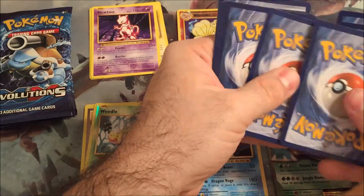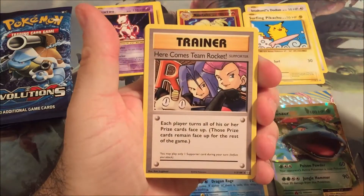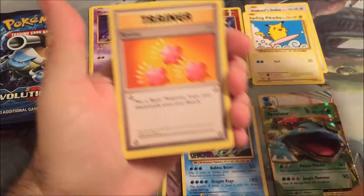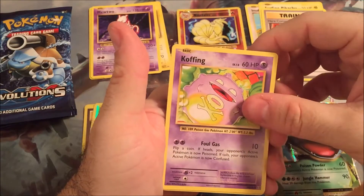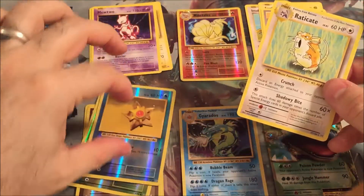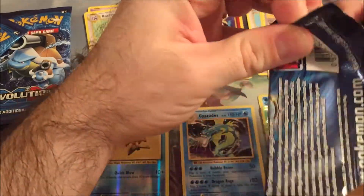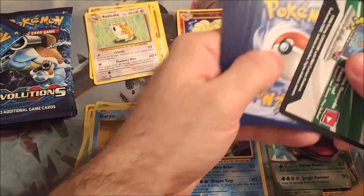Next pack. Here comes Team Rocket - for some reason I feel like that's... yep, it is a Secret Rare. It's another Secret Rare. Revive, Koffing, Staryu as a Reverse Holo, and Eradicate. This is not a Farfetch'd - I have seen far too many Farfetch'd at this point. That was not meant to be punny, but it kind of was.